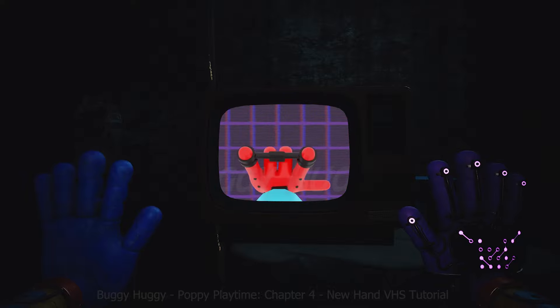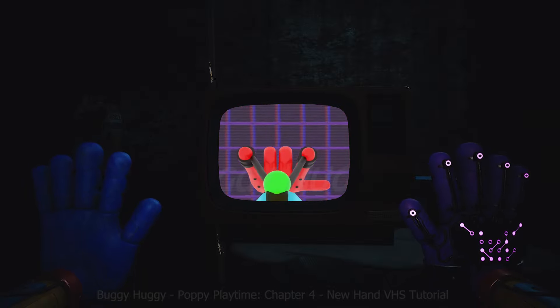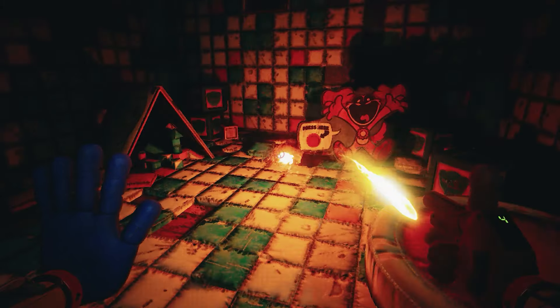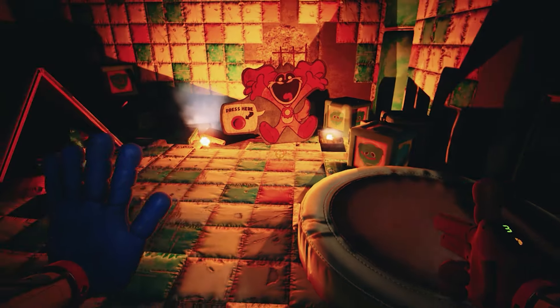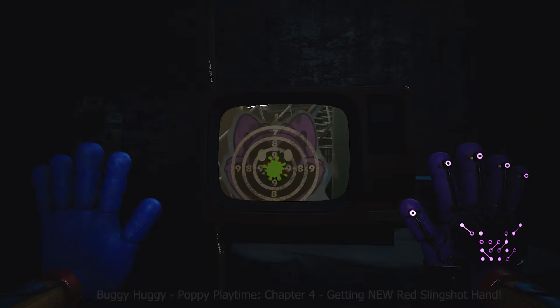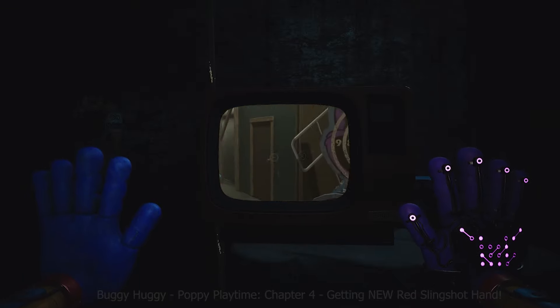Let's talk about the red slingshot hand. I think you all realize that the main mechanism is based on the principle of a catapult or slingshot. And just like the gun hand, this hand has a certain number of charges, but what it can inflict is green paint from the balls — though it seems like some kind of acid that acts on living flesh.